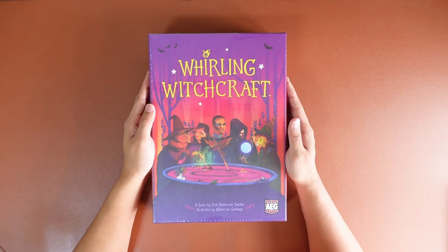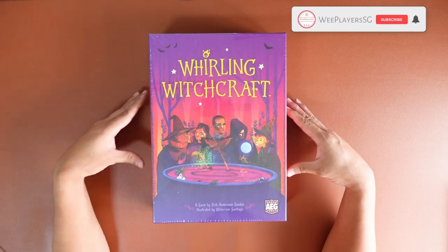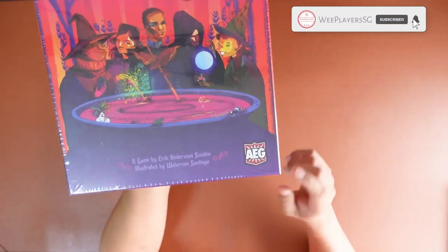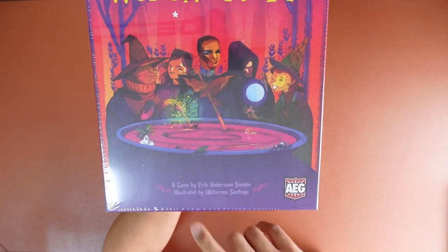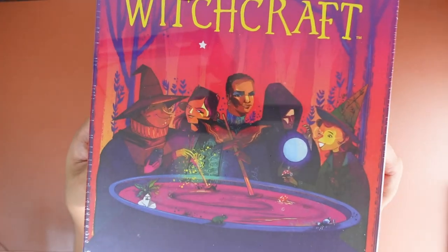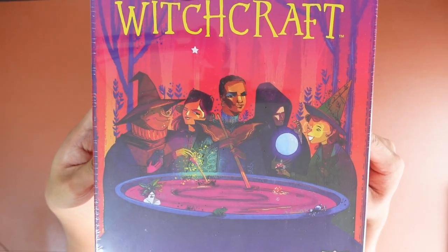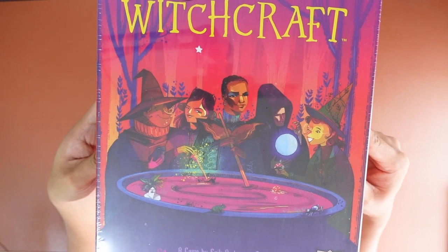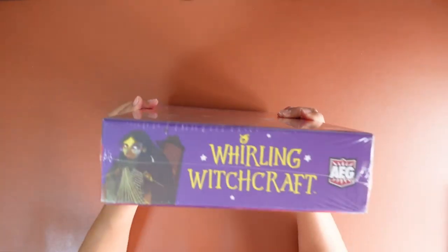Hi guys, welcome back to WePlayersHG, and today we have another unboxing for you guys. This is Rolling Witchcraft — a game by AEG, designed by Eric Anderson and illustrated by Reberson Santiago. It has very interesting artwork, quite similar to Avalon Quest or a similar game.